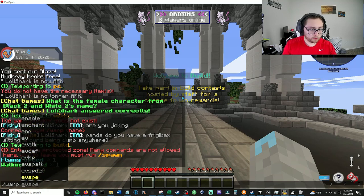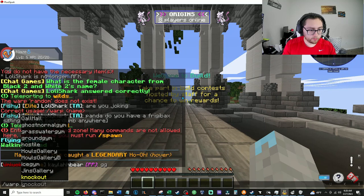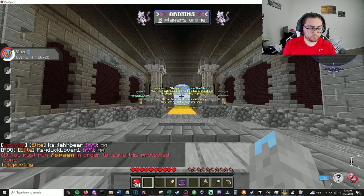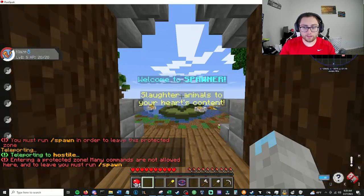Warp Gym. Hostile — I think Hostile is what I want. You must run slash spawn in order to leave this protected zone. Slaughter animals to your heart's content. Okay, I guess that's what they meant.